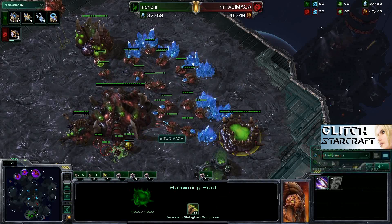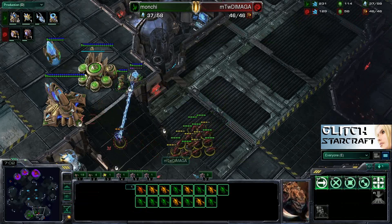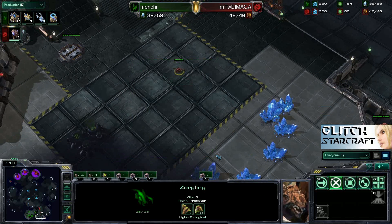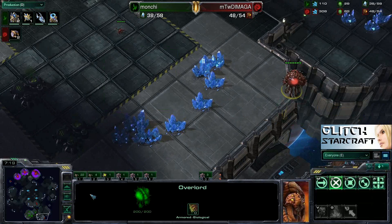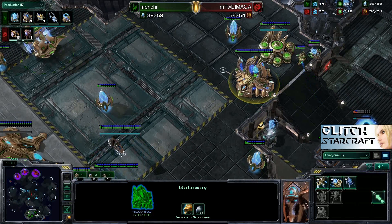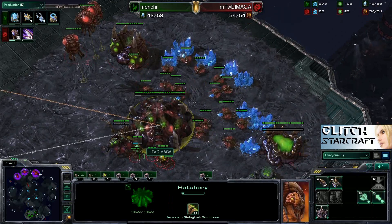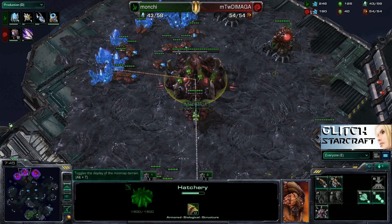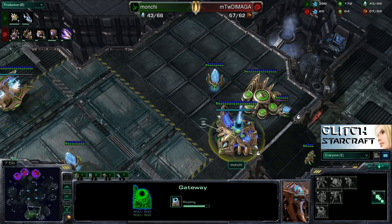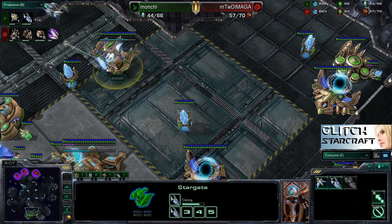Does Demaga have Zergling speed? No, not yet. He's getting that gas up right now to get Zergling speed as soon as he can. In the meantime, he's getting a lot of drones up at the third expansion. Demaga is going to be in a very good position once those three bases are up and running. He pokes in and must feel great seeing that no Nexus is down — he's just going up against a one-base Protoss. He pokes up and sees it isn't even a Warp Gate yet, so he's definitely expecting some kind of strange tech from Manchi — potentially Stargate play. Something tricky, because the gas is being spent somewhere.